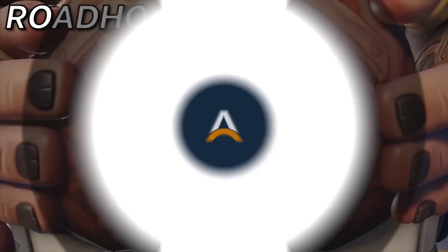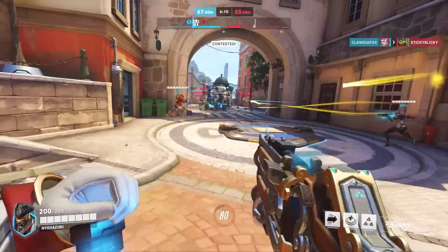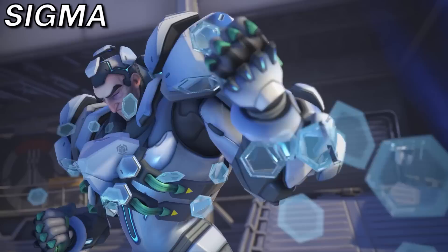If an enemy Roadhog is proving too much to handle, you might want to try out Soldier 76. Try to poke out Roadhog from range and keep a safe distance away from his Chainhook — this can force him out of position or at the very least make him take a breather. But if he ever gets too close, you've got Sprint ready to get yourself somewhere safe. And as long as you're staying safe from his Chainhook, there's really no counterplay Roadhog has available to deny your Tac Visor.